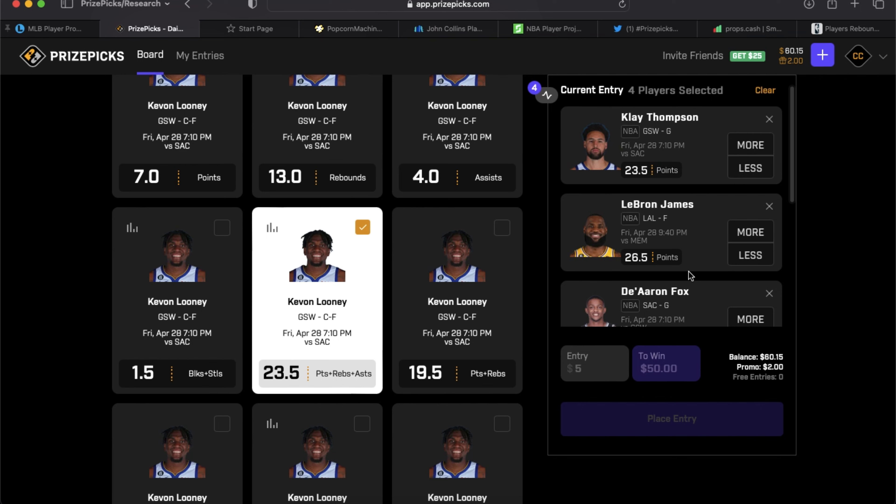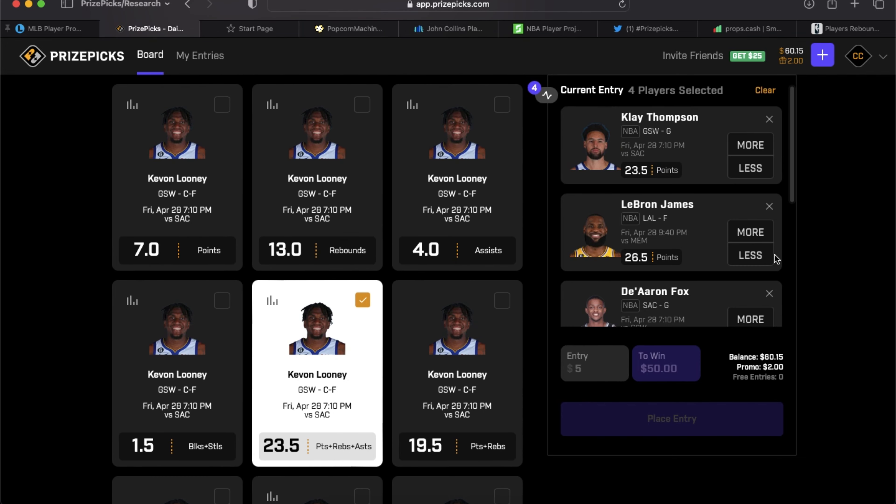Ending the four-pick with another Kavon Looney prop: the over on his PRA. We talked about leveraging props from a particular player — we like the ceiling on Kavon Looney, but you can't play all his props in one slip. So you break them down: play his PRA in one, his fantasy in another, his rebounds and assists in another. Spread them out into different lineups, and that's a high-percentage shot if you feel strongly about a player.